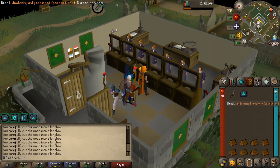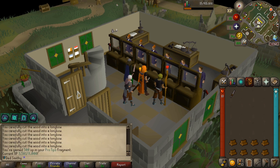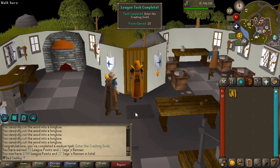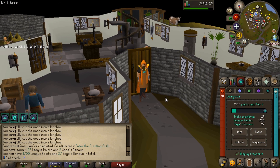Just doing a bit of bank standing and we got ourselves another fragment — 'Pro Tips', that's the fletching one. Not bad. Levelling it up. Entering the crafting guild is another task — welcome to the master craftsman! 25 points, 1700 league points now with 27 renown in the bank.